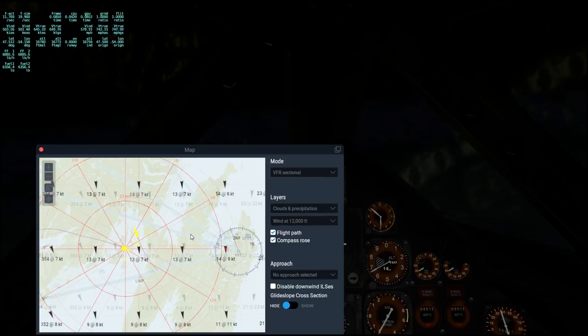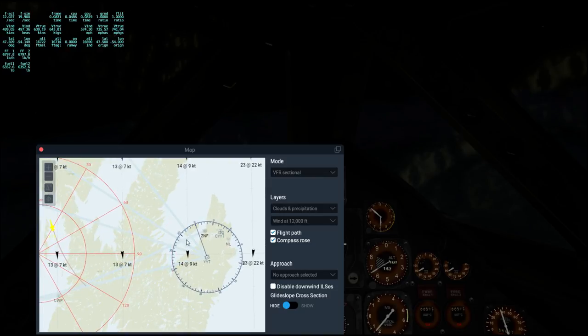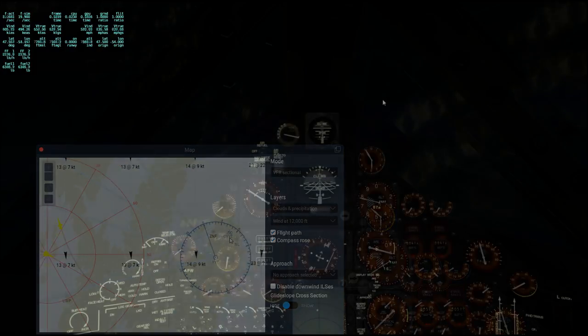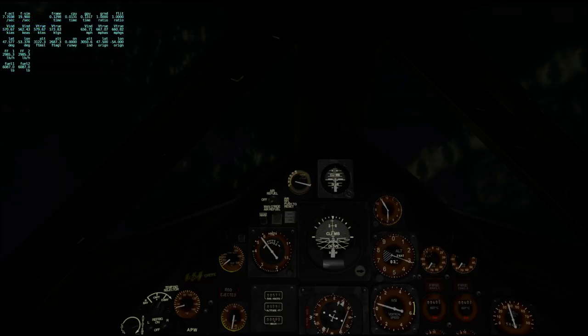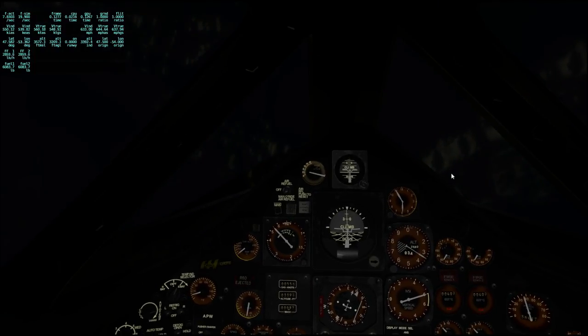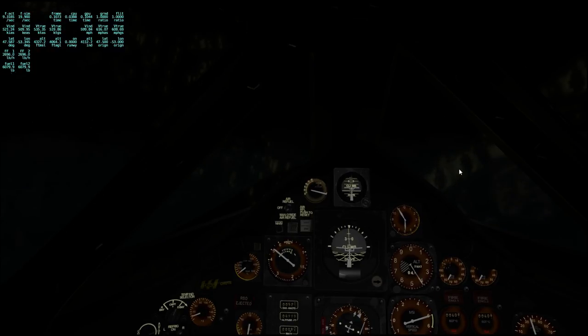I finally see our target on the map — CYYT is St. John's. Take a peek outside — yeah, definitely clouds under me. You can see the fluffiness. I don't know if there are any lights down there. We better stay in here, otherwise we're going to go fast into the ground. I'm assuming the terrain is fairly flat around here. This is not the first time I've tried to fly into Newfoundland and had a whole lot of clouds in the way. That's a low cloud layer.